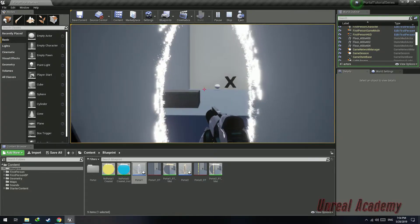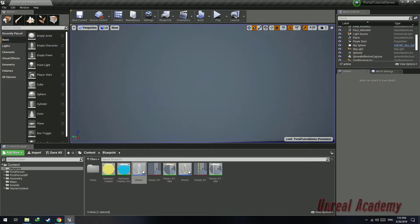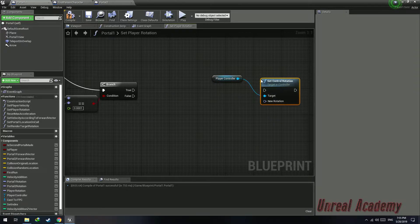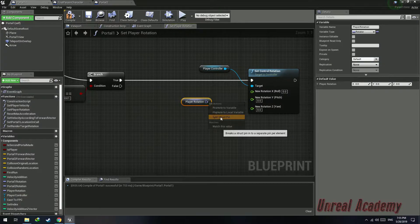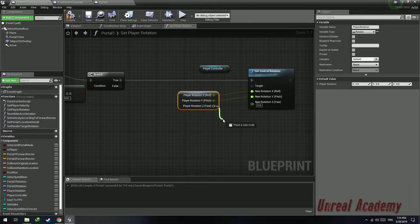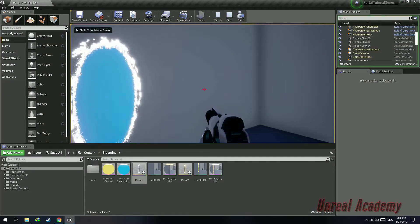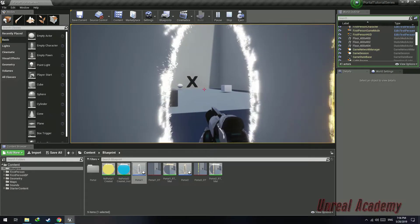When the player teleports, his rotation should be plus 180 degrees so that he faces the forward axis of the portal. If this condition is true, get the player controller variable and set control rotation. Plug in the true pin of the branch into the execution of the set control rotation. The new rotation will be a split struct pin from get player rotation, plugging x into x and y into y, then add a float of 180 degrees to the player's z rotation. If I play, you'll see this in action — I'm facing the negative y and when I come out, I'll also be facing negative y, creating a seamless teleportation effect.